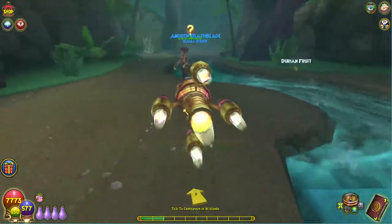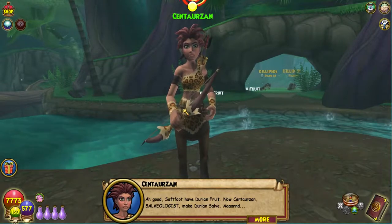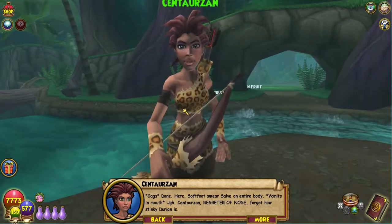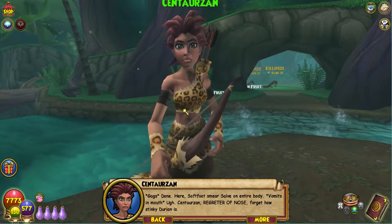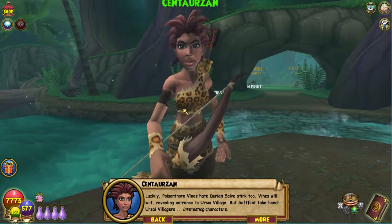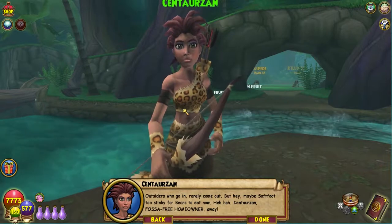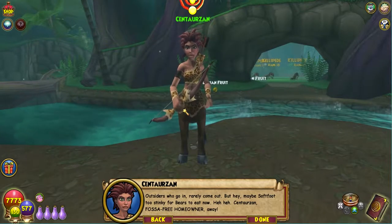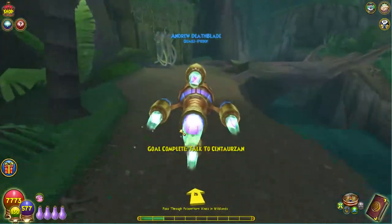'Sentarzan, salvologist, make durian salve — done! Soft foot smear salve on entire body. Oh — Sentarzan, regretter of nose, forget how stinky durian is. Luckily, poison thorn vines hate durian salve stink too — vines will wilt, revealing entrance to Ursai village. But soft foot take heed: Ursai villagers are interesting characters — outsiders who go in rarely come out. But hey, maybe soft foot too stinky for bears to eat! Sentarzan, free hormona, away she go.' Let us pass through.